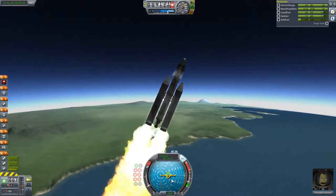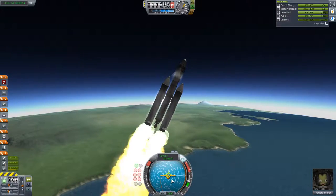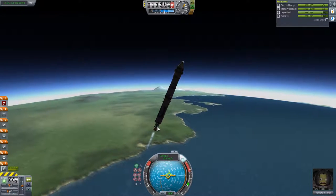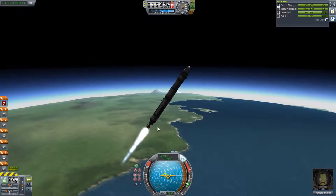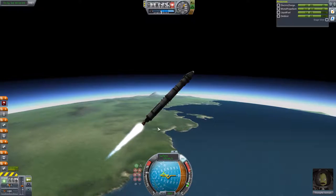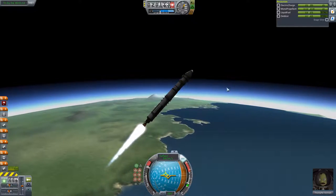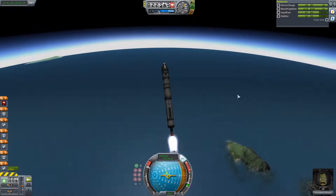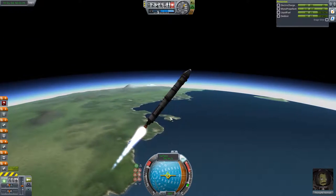I ditched the solid fuel and throttled up slowly as I didn't want to flip the rocket — it doesn't have any wings or anything, and it doesn't need any, you just have to be very careful with it. For those on PC, I recommend flying with caps lock, which basically turns on fine-tune control if you're playing with stock controls. I'm not sure what it is for console, but I'm pretty sure there's an equivalent.